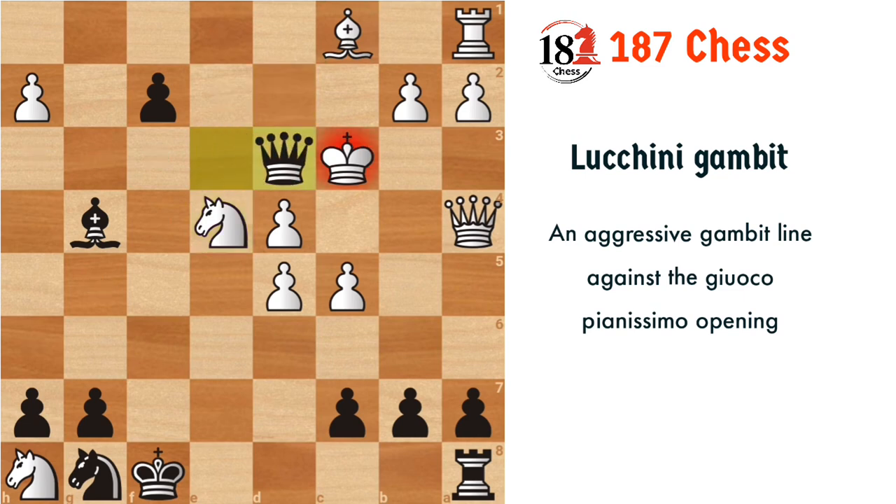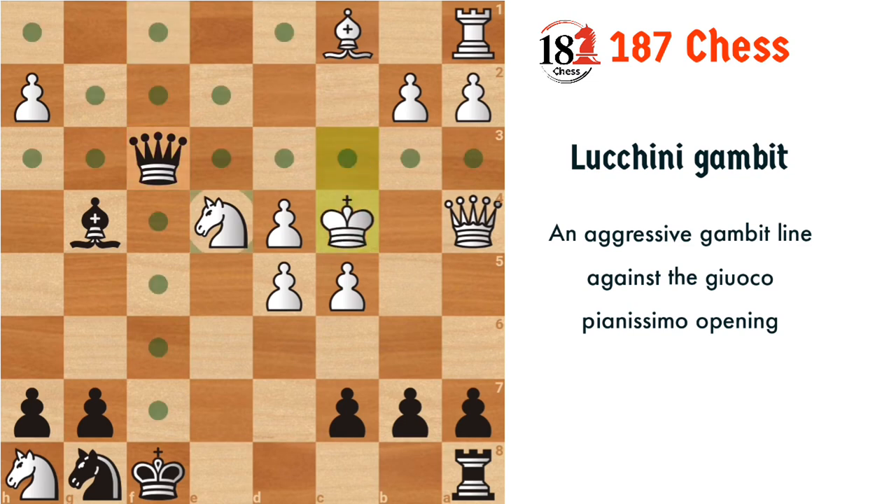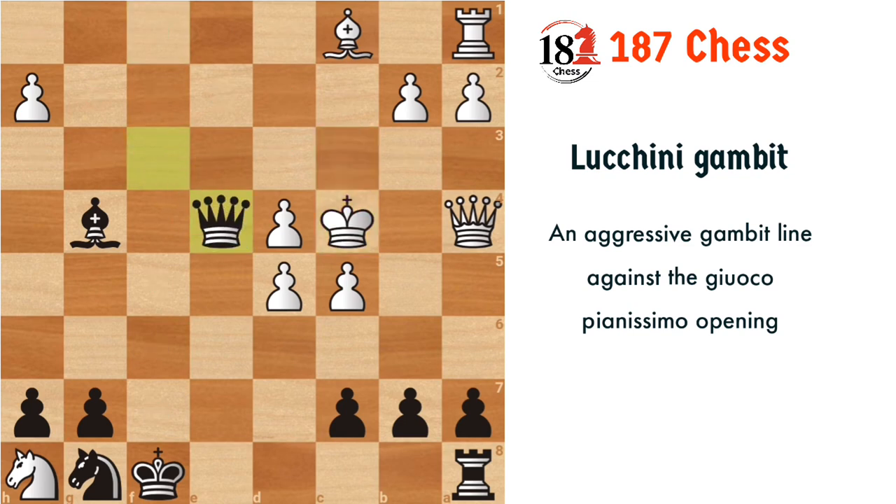After sacrificing the queen and promoting, wherever white goes we can fork the knight and take it. White is just a pawn up after so many moves, and white's knight is trapped on h8. It's a very pleasant position for black, and the white king on c4 is also vulnerable to attack. That's what I wanted to cover about the Luchini Gambit — the two lines with queen e2 and g3. We will cover the castling move in the next video. Don't forget to hit the like button if you enjoyed this video, subscribe for more, and press the bell icon to get notified. Thank you.